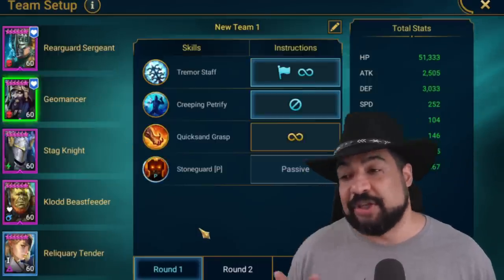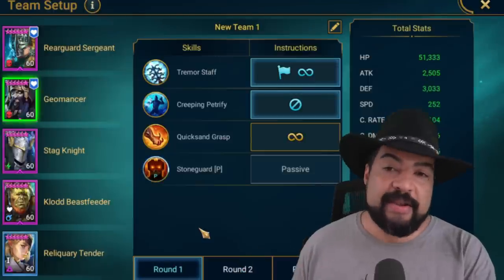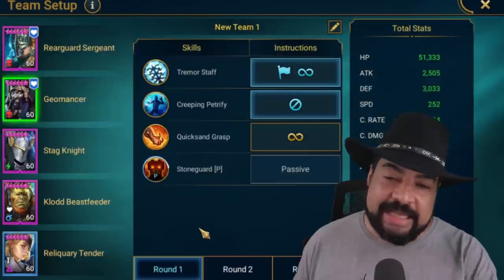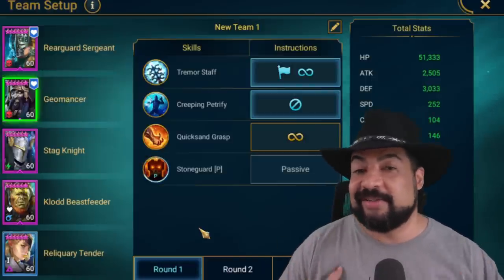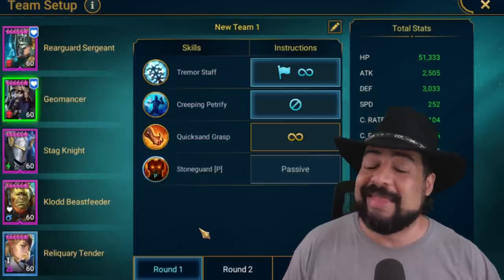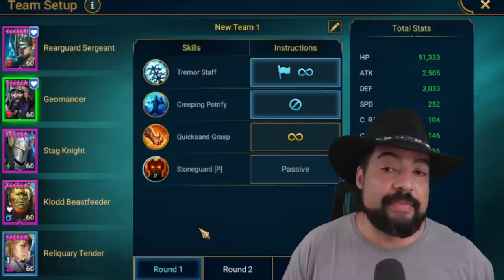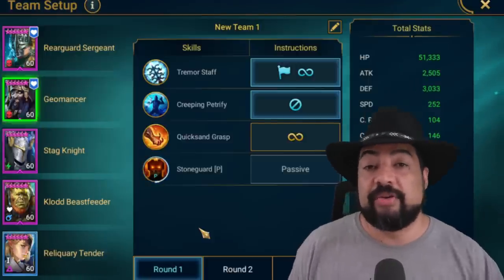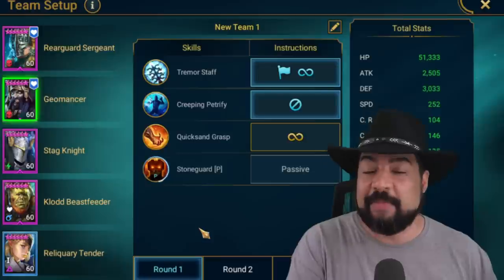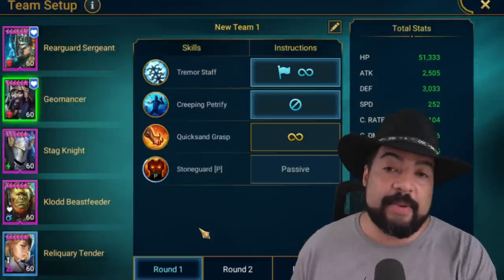After Rearguard Sergeant, we have Geomancer, and Geomancer is obviously very, very important. I have him in my Hydra build, so he's going very fast, pretty tanky, with really good accuracy. He's insanely good for this because all the damage the boss deals to us is going to be reflected back to him, and that's going to help burn down the boss a lot faster. I really recommend utilizing Geomancer if you have the ability to. If you don't, it becomes a lot harder, but you can use max HP champions or poison champions. I do feel like Geomancer is probably one of the best.